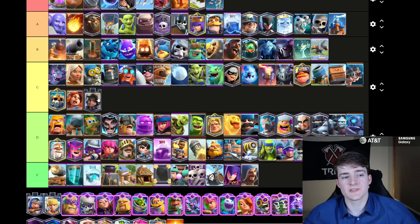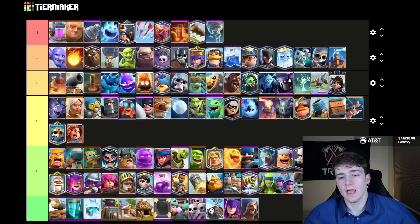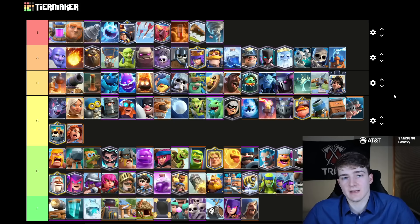Now we're at the Tower Troops. The Princess Tower I'm going to put in B tier. In my opinion, between the three Tower Troops, she's for sure the worst. I think the Cannoneer and obviously the Duchess are way better than her. She has a moderate amount of health, and of course everyone is pretty much used to the amount of health and damage she deals, but I just think we're at the point now where she is weaker and you're putting yourself at a disadvantage when you have her in your deck — though that's not to say she's completely horrible.